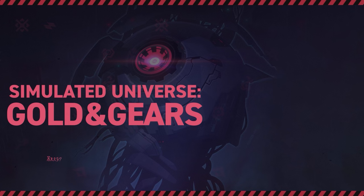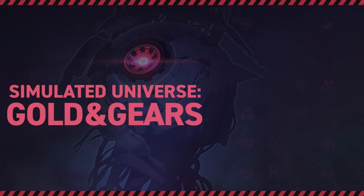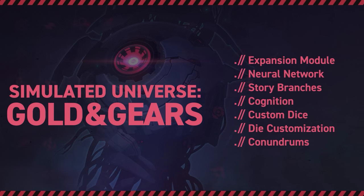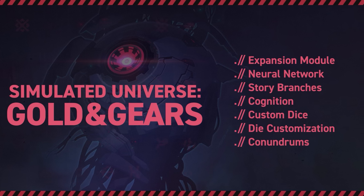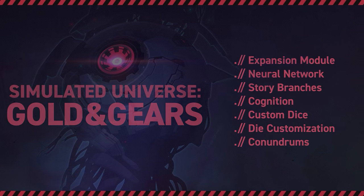This expansion is huge. If you thought that the Swarm Disaster was content heavy, you're going to be in for a shock when you see what Gold and Gears has to offer. Stepping into this mode for the first time can feel a little overwhelming with all the new mechanics and menus, so in this guide we'll be comparing Gold and Gears to the Swarm Disaster mode, covering what's new in terms of mechanics ranging from the new cognition-locked branching story to the absolutely insane dice customization and more.